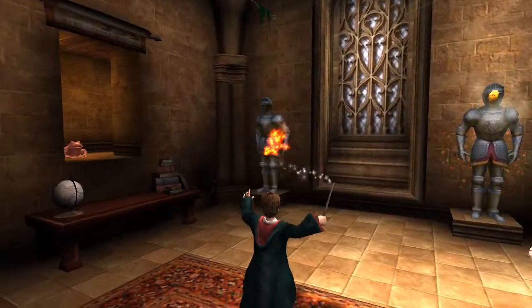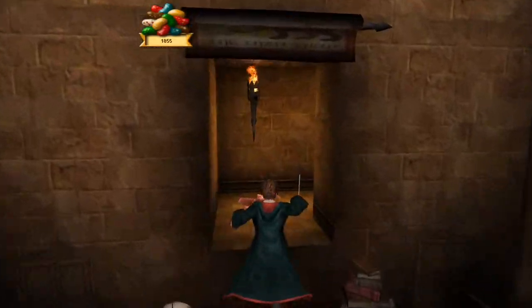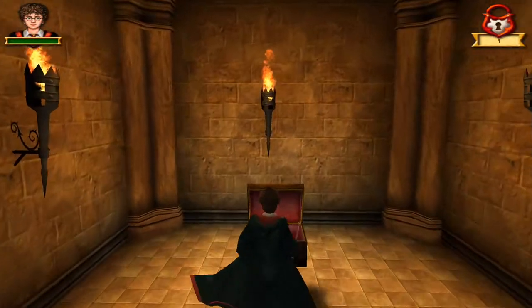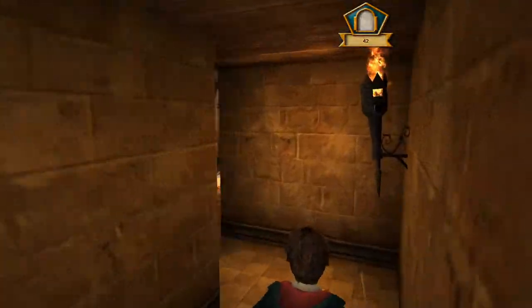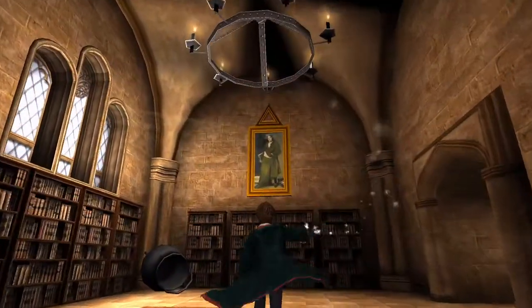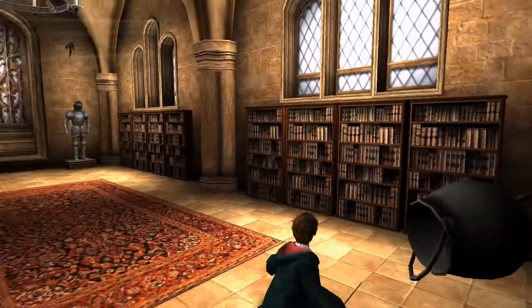These hidden areas behind the password-protected portraits have a vast number of goodies inside them. It's crazy. Alright, let's see what's in here. Nice! That'll definitely help me purchase the 7th password from the shop. I think that's probably all there is to do in this little area, though. Time to rejoin Ron and Hermione.